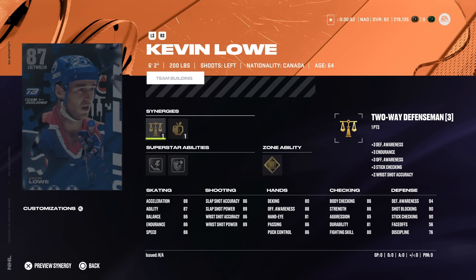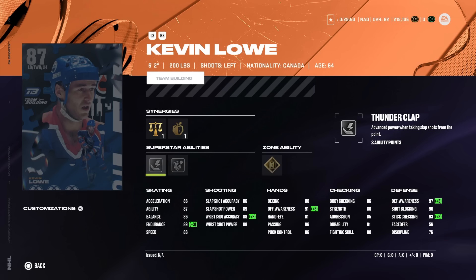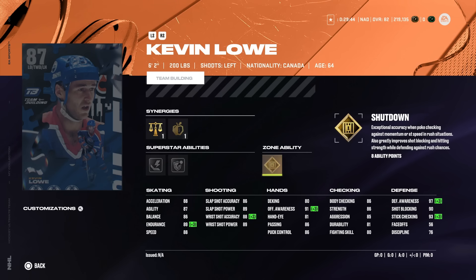Coming in at number two is the 87 Kevin Lowe — 6'2", 200 lbs, with playmaking boost, though that one's a bit harder to get activated. Gold shutdown might be taking over truculence as the best defensive ability. My co-host Padre brought up on our podcast that the big benefit of truculence in prior years was the shove — with truculence you could shove someone off the puck. But now with the new hitting changes, it's more beneficial to hold down the hit and charge up for a big one, because the small shove animation can leave you flat-footed. Every defenseman I've used with shutdown has been lights out. He's got 88 speed and acceleration, almost perfect defensive awareness, and 86 body checking.